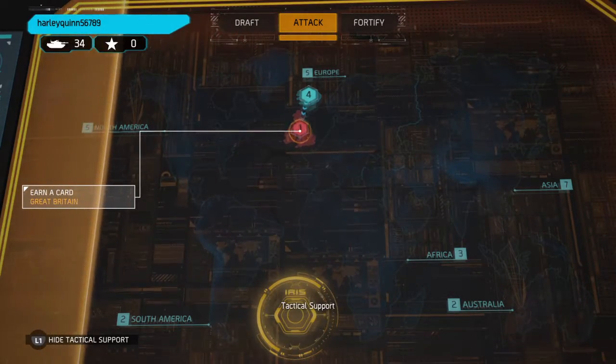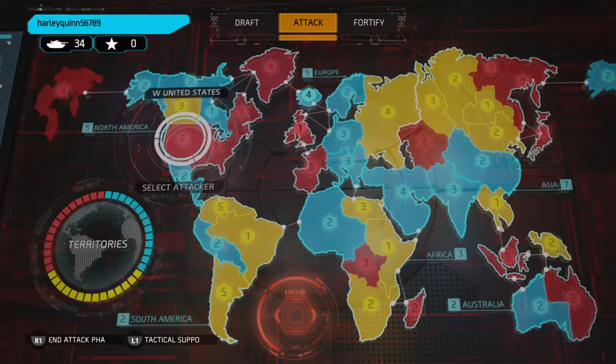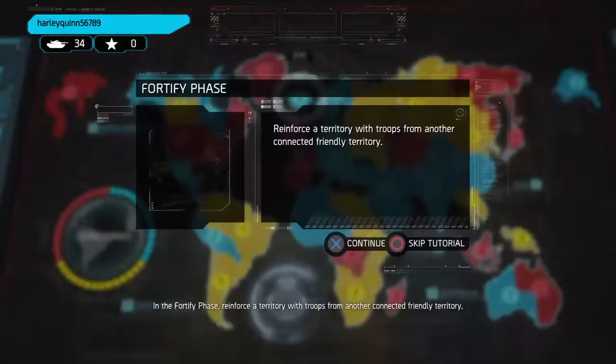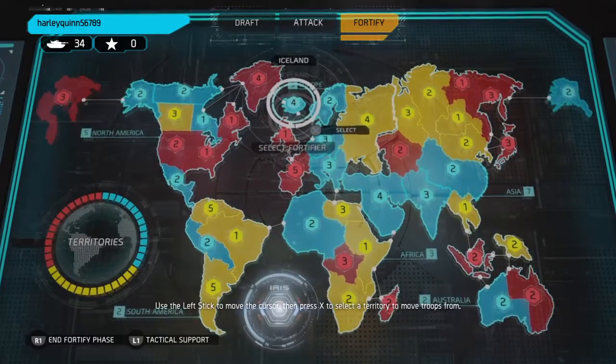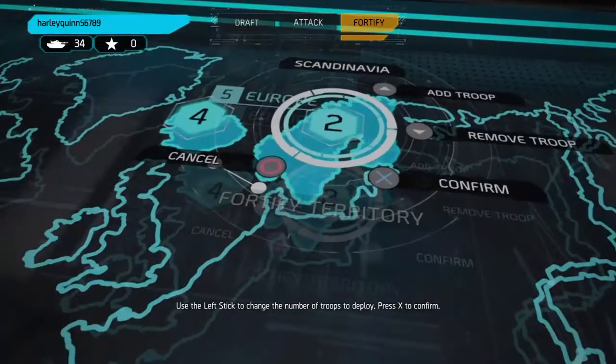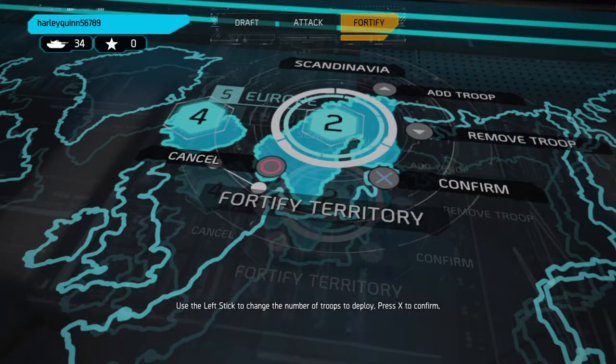Tactical support — our best chances of victory. In the fortify phase, use the left stick to select a valid destination territory, use the left stick to change the number of troops to deploy, then press to confirm.